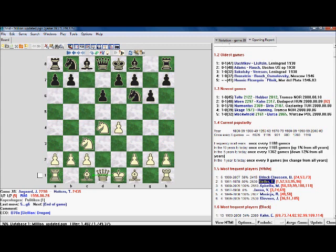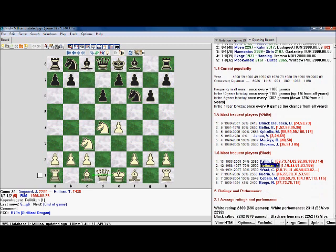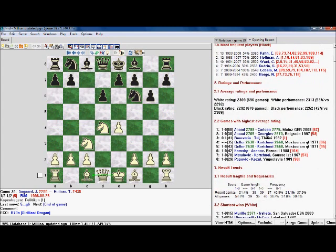It shows players who played it a lot as white, so you can look at their games and see how they responded to it. It also shows players who played it as black — if you want to learn this opening with black, you can see who played it and analyse their games. It shows ratings: white's average rating and average performance. We can see white usually does a bit better than black. And it shows the highest rated games — this one is between Anand and Carlsen.